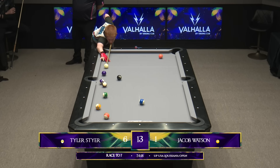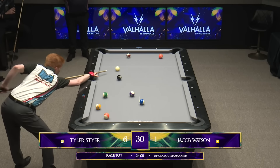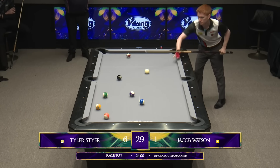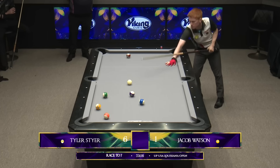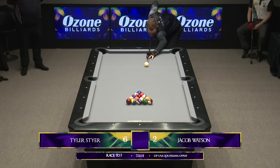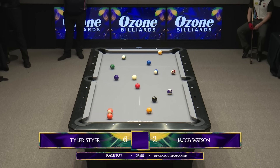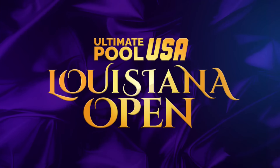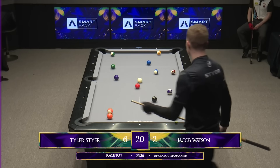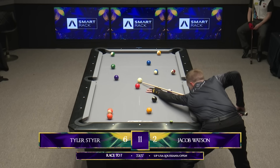Lovely shot there from Jacob. Well controlled. This will give him some good confidence. And under the gun, Jacob Watson coming with a very, very nice run out, just has to pot this 8 ball. And there it is — Jake Watson, two to six. Still a very long road for Mr. Watson. Well, for Tyler here, it's make a ball, get out. And for Jacob Watson, let's hope they're all tied up. That's a good break. Wow. This is definitely not what Jake wanted to see. That is an unbelievable break — that is better than the last one. 6, 2, 5, 3, 4, 1, 8 is Tyler's run-out call.